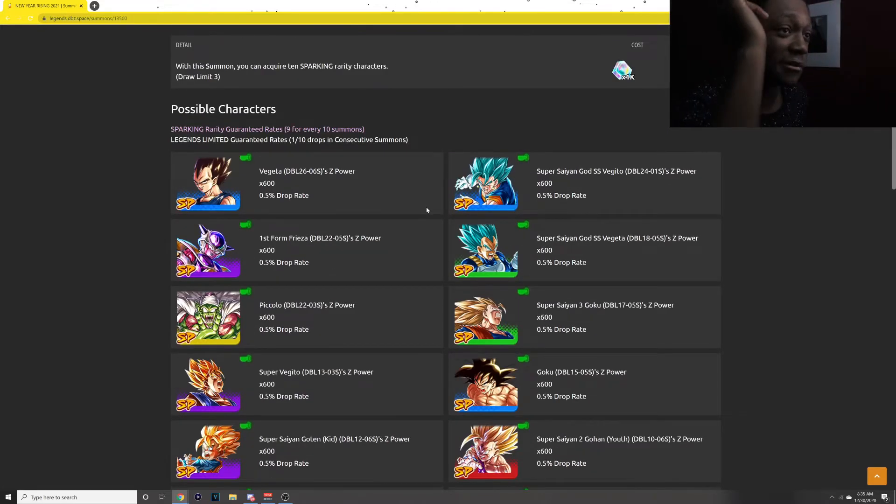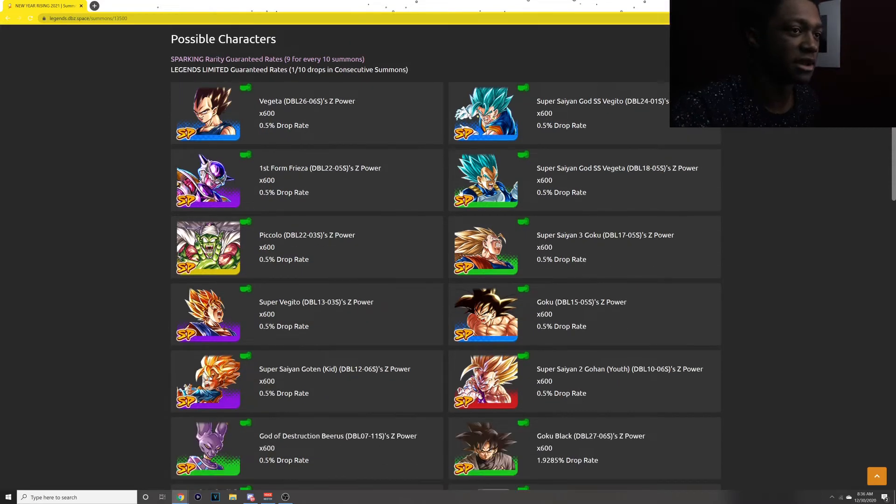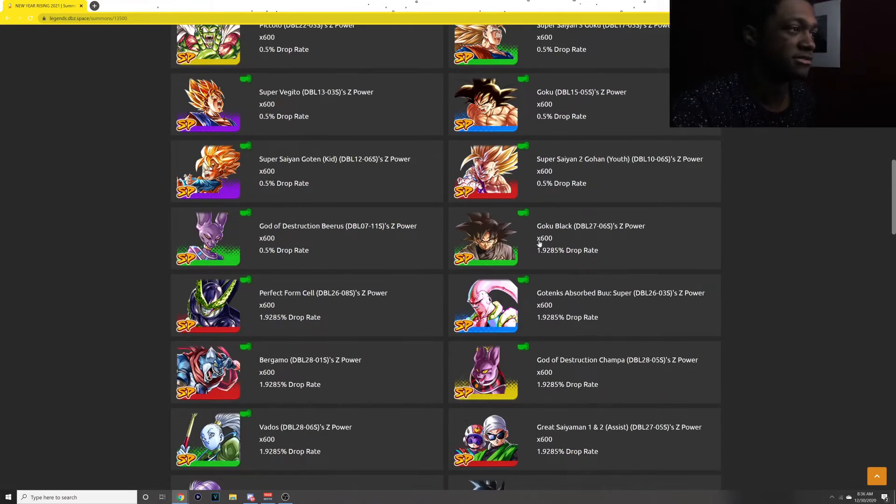This is a great Legends Limited lineup to be on this banner. Now, if Broly and Gogeta were on this banner too, this would be amazing. But they wouldn't do that because their banner's still here for their step-up, and then there'd be no point to summon on that step-up banner anymore.